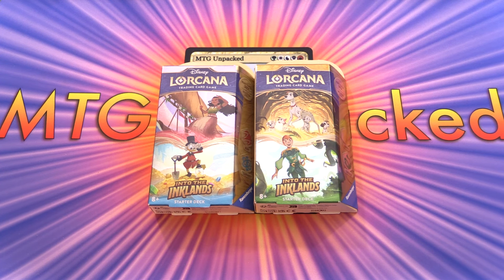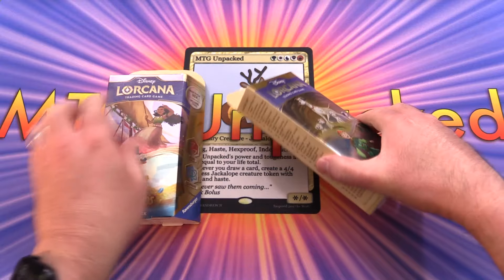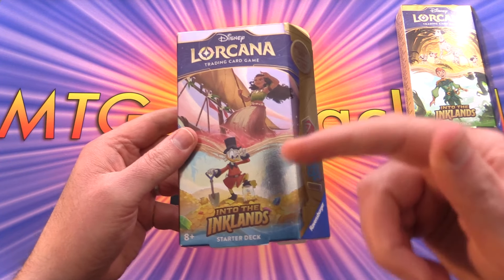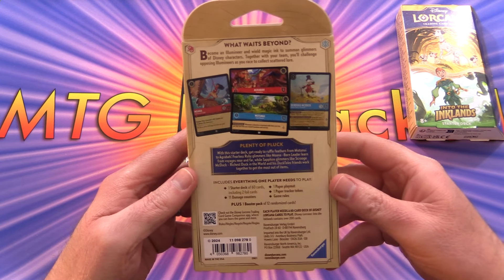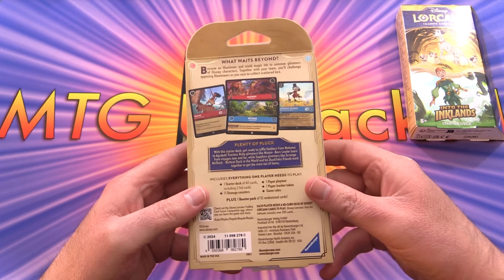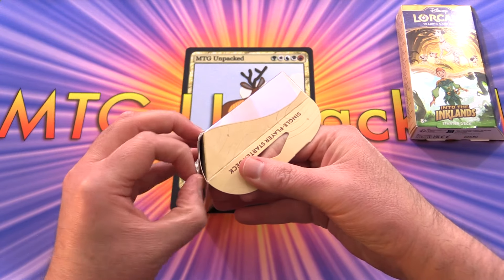Today on MTG Unpacked we're getting stuck into the new Disney Lorcana Into the Inklands starter decks. We have Ruby and Sapphire and Amber and Emerald. Let's take a look at the Ruby and Sapphire one. So what do we get in here? We got our starter deck, 11 damage counters, paper play mat, tracker token, game rules, and a booster pack.